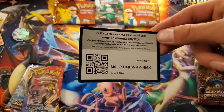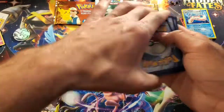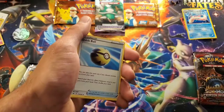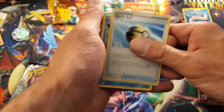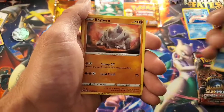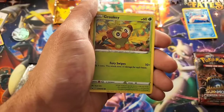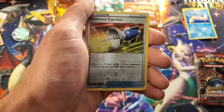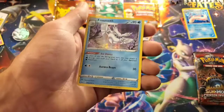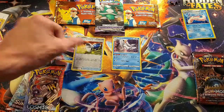Let me get into this Sword and Shield for you guys. Wow, I'm just reeling — I'm in awe. Grass energy. A Quick Ball, Mantine, Dottler, Chubble, Rhyhorn, Rookidee, Krabby, Grookey, Pokémon Catcher reverse, and a Frostmoth hollow. Guys, these boxes are so worth it.